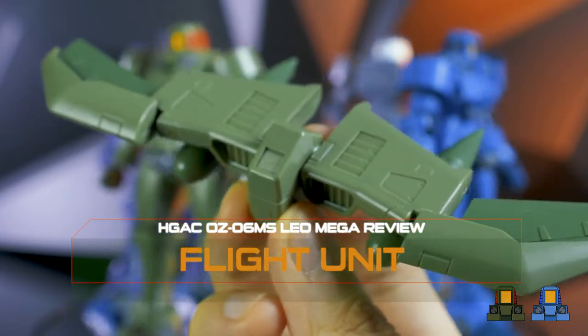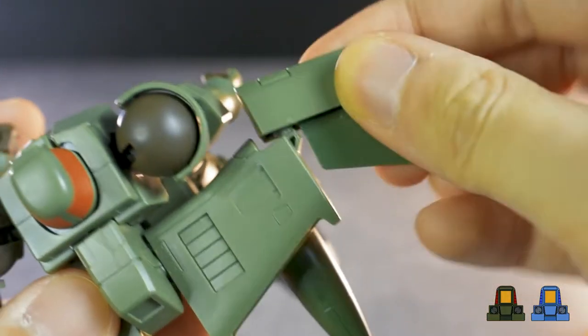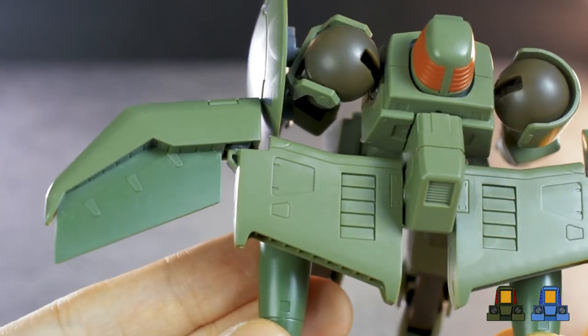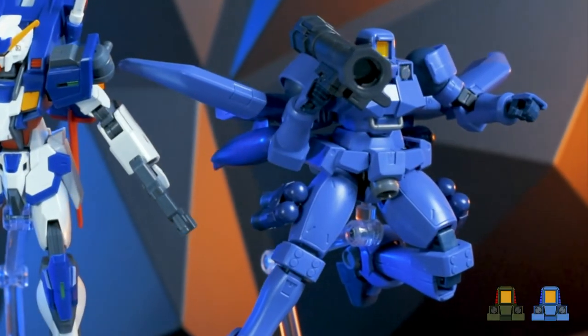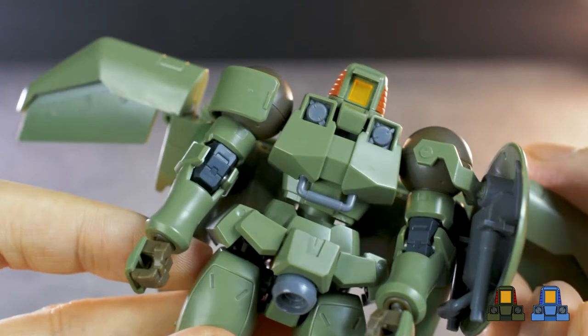Since we've already removed the cover for the hard point in the back, let's check out the other backpacks, starting with the flight unit. It's mounted in the back and has some nice points of articulation. It comes in with some nice details and it's color separated in some parts.